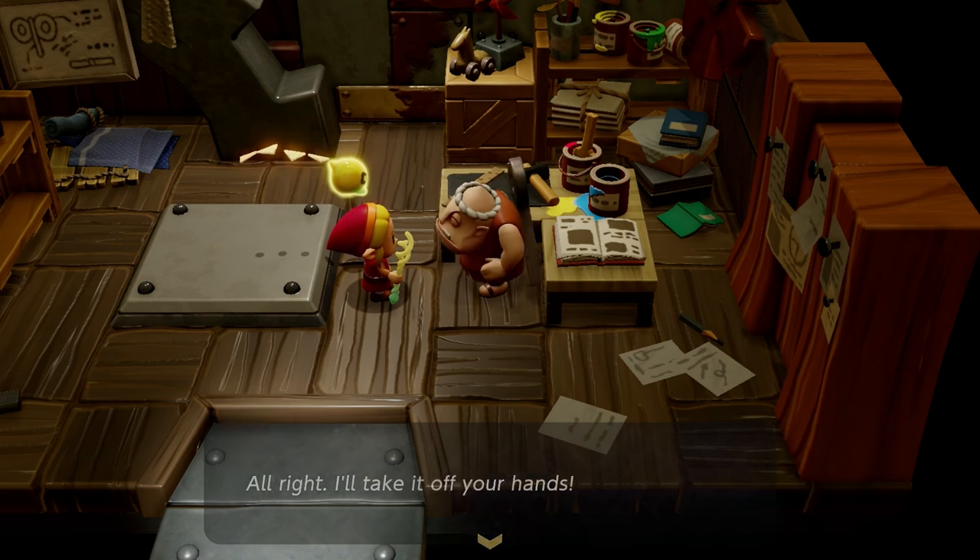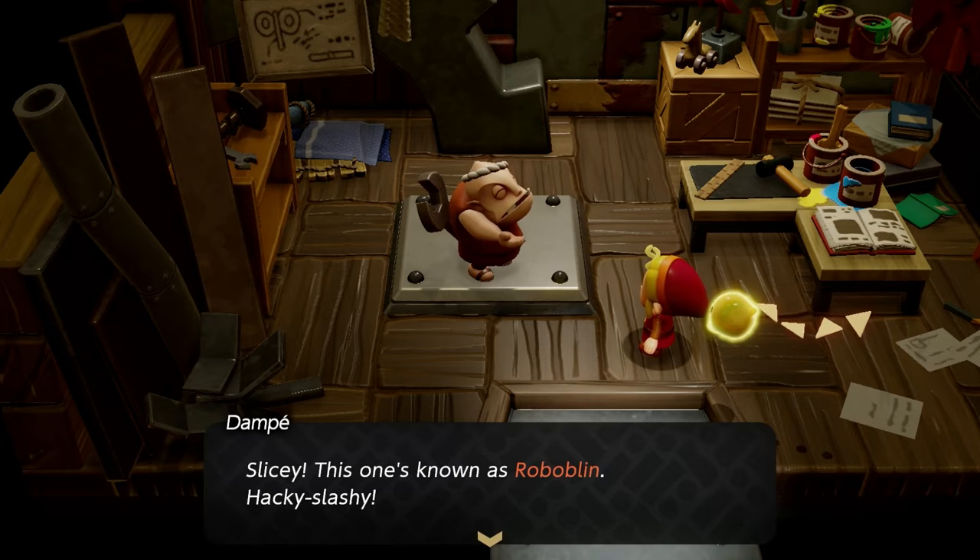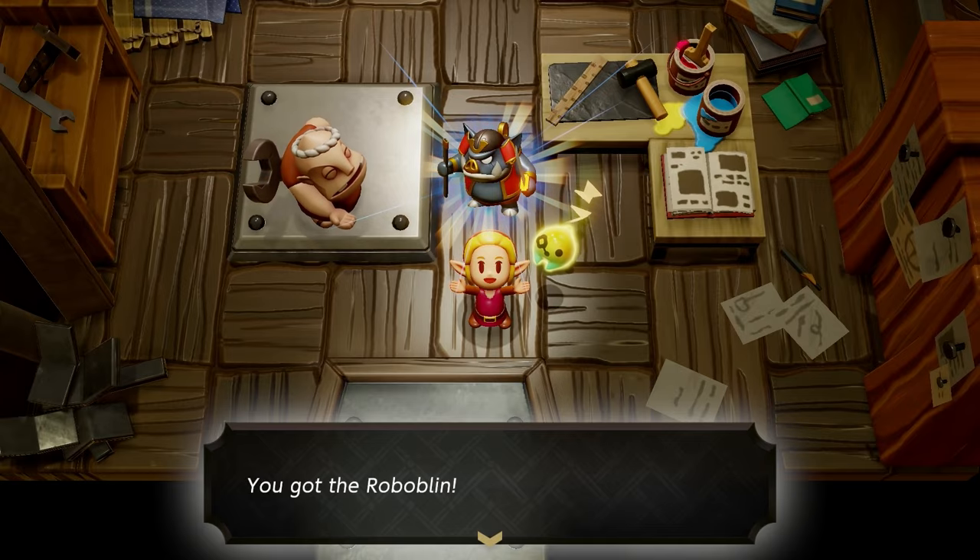Once you get that heirloom katana, make your way right back to Dompe, show him that, and he will craft you one of the best automatons — the Roboblin.